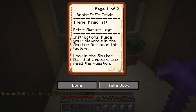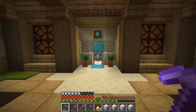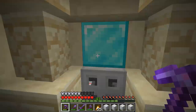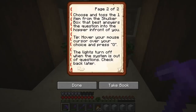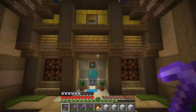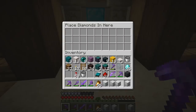Maybe you guys can get involved by giving me trivia questions to add to the system - it's really easy to do now that the redstone is set up. I left a lectern here for the hermits to read - it's Brainy E's Trivia - so they get an idea of what the shop is about. The current theme is Minecraft mechanics, and we might expand to other types of questions. I'd like to do a Hermitcraft theme and maybe Seinfeld later. Prizes are spruce logs - they put a diamond in the shulker box, get the question right and they get their diamond back plus spruce logs as a reward. Get it wrong and I keep their diamond. The lights turn off when the system is out of questions so they know to check back later.